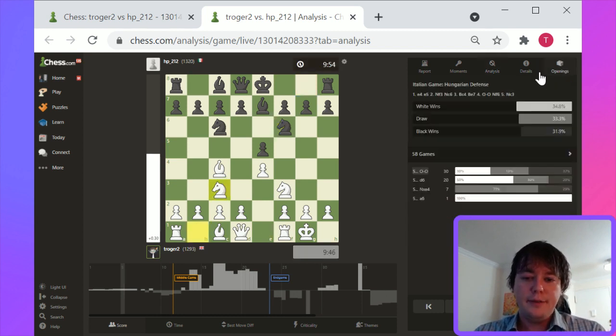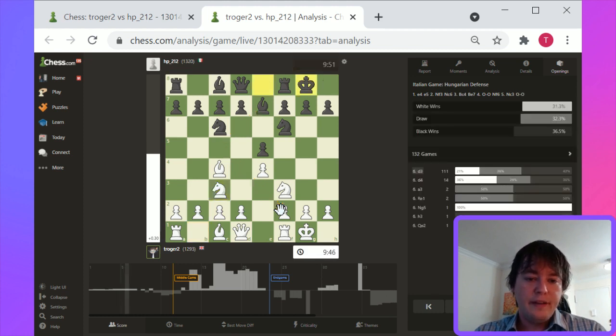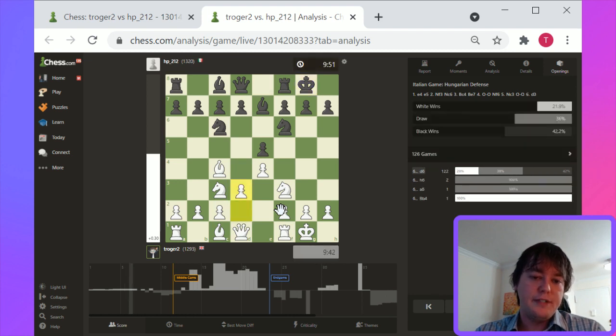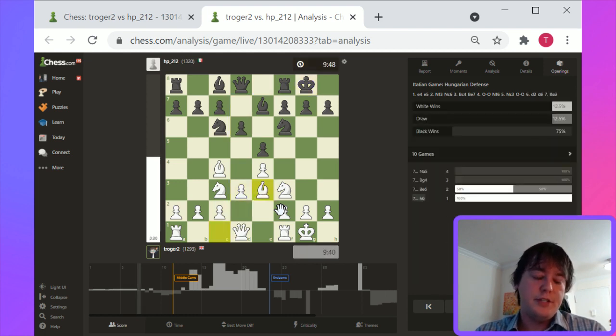So here Knight c3 — Hungarian defense, I guess Italian game, Hungarian defense, Bishop e7. Bishop e7 is pretty unchallenging for white. Bishop c5 and then threats on f2 are basically pretty good for black. So with Bishop e7, there's not nearly as much challenge for center squares.